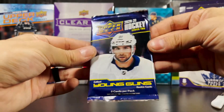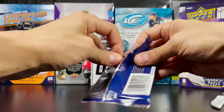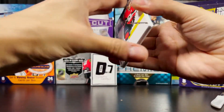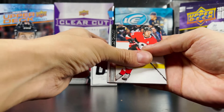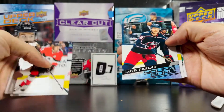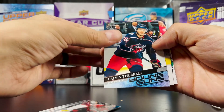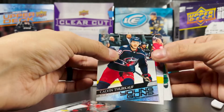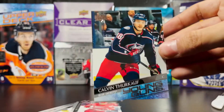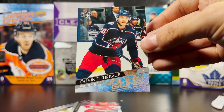Give me some Kirill Kaprizov love, guys — nope. Last pack, please be Kirill Kaprizov — nope, it's a center. Kelvin Sirkov, center for the Blue Jackets. That's the last Young Guns of this box.